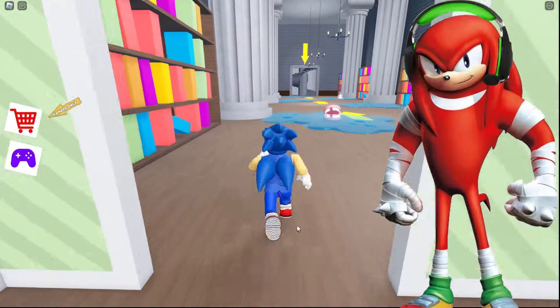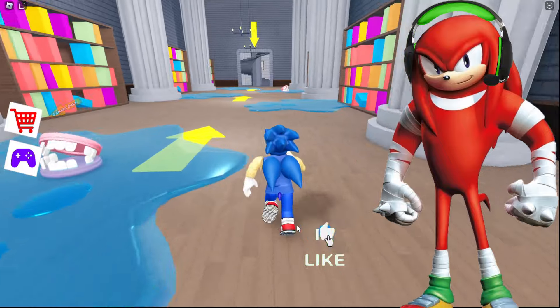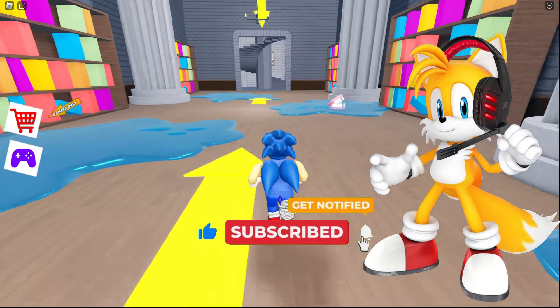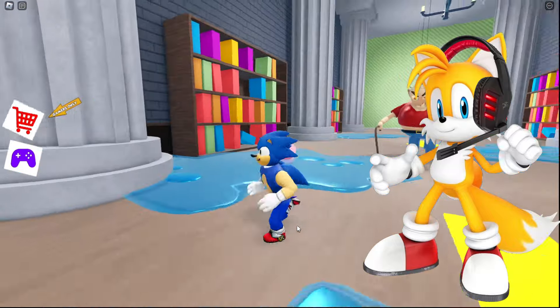Sonic, I think Grandpa's awake and he's gonna chase us. Buddy, right now, give this video a like and subscribe so that Sonic can definitely escape. Sonic, try not to step on the blue puddles. They slow you down and make it easier for Grandpa to catch you. There are no other dangers here yet.